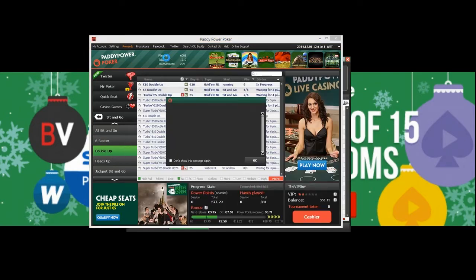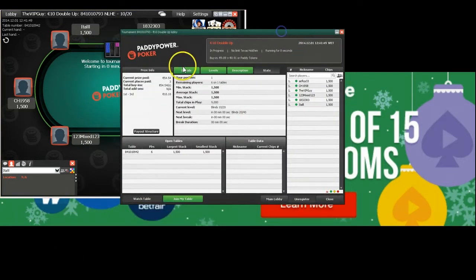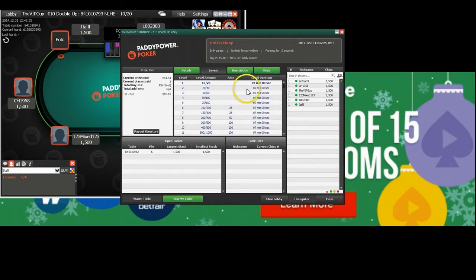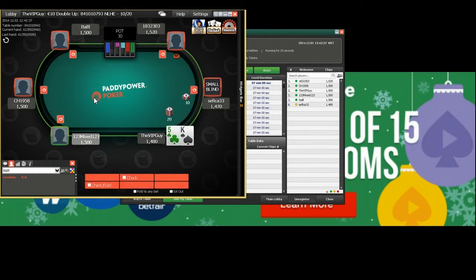Email us at hello@PokerVIP.com for anything you need. In this ten euro double up lobby, first to third get paid — the prize is eighteen euros because it's a nine euro, ninety-one cent buy-in. So you're paying ninety-one cents in rake, and you'll get around forty-five cents of that back at a minimum. If you do that a hundred times a day, that adds up to serious money. You can also play turbos and super turbos — it depends on what you want. We'll have a nice mix here.